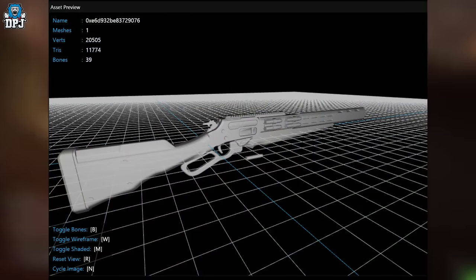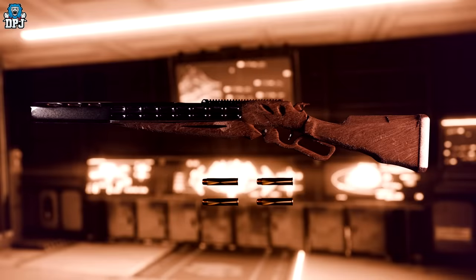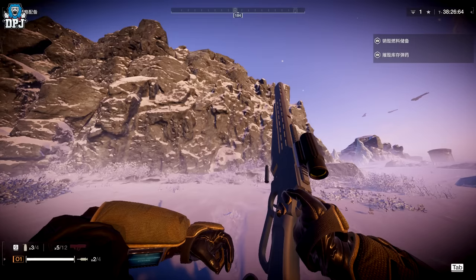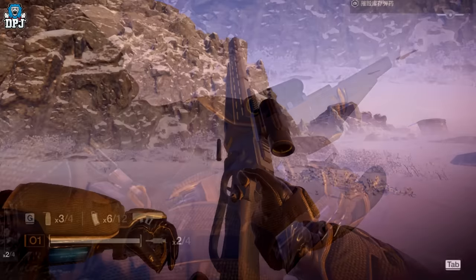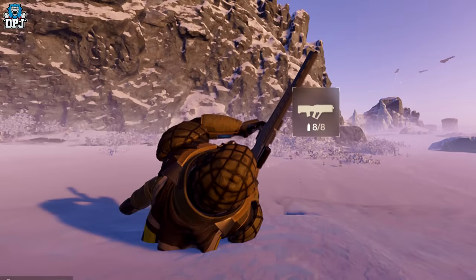Next up, we have this lever action rifle. This was first believed to be a new version of the Constitution rifle — a weapon from Helldivers 1 — but I think the models look absolutely nothing alike. It's definitely a lever action rifle, and it's been modeled and textured by Iron Sights. Looking pretty cool. We actually see a couple of in-game screenshots with this weapon, though the weapon hasn't been fully textured yet. You can see it's got a scope on top. It's not a fully finished product right now, but this is the new lever action weapon we've known about for about a month.